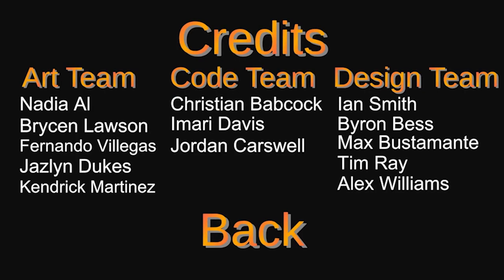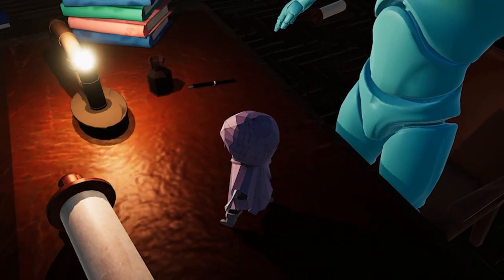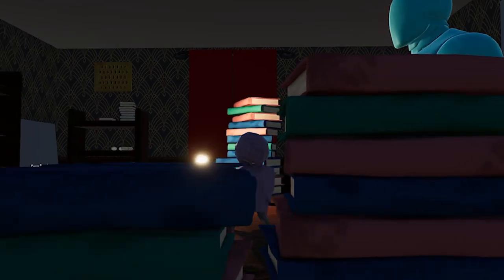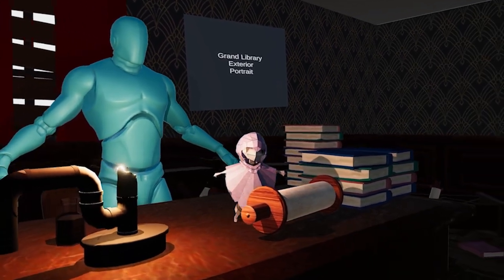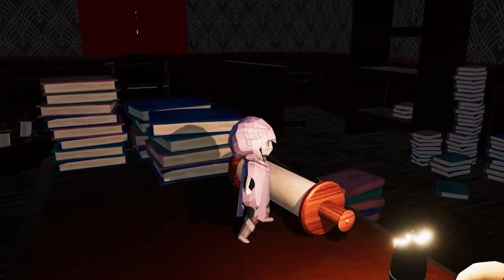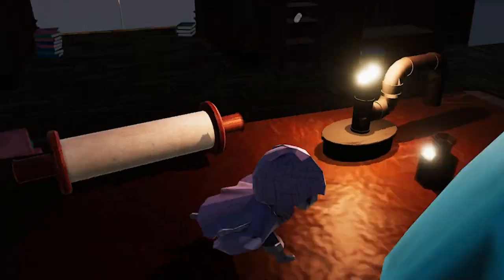What we just saw was the prototype. We're now going to sprint three — this is right before our vertical slice submission. We're starting to see the game actually come together into a fully functioning game with a menu, a lot more art assets and textures, the character model, the animations. This was a huge step for our game in the development process. The jump from prototype to sprint three was a huge jump in my opinion.